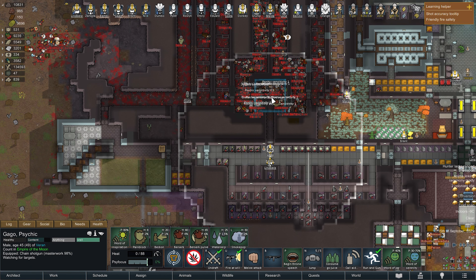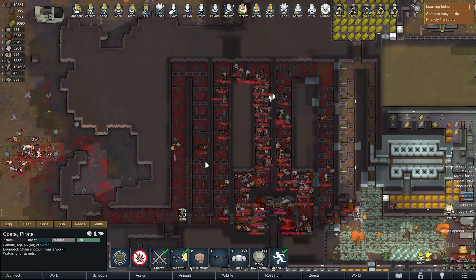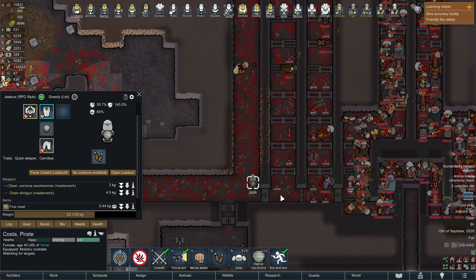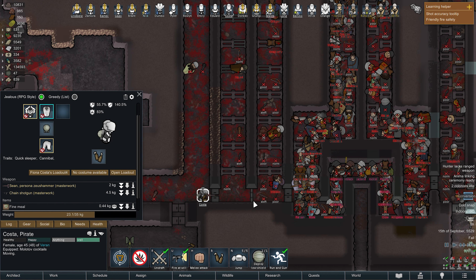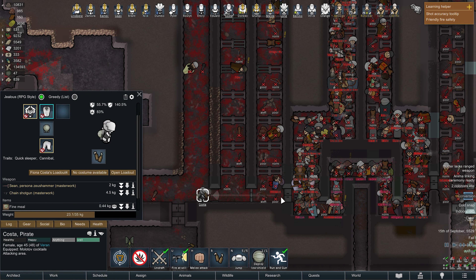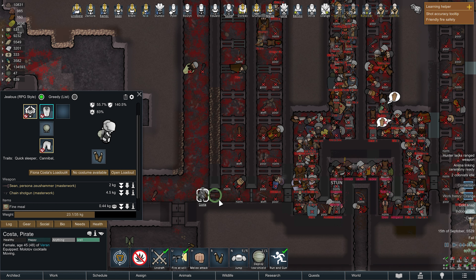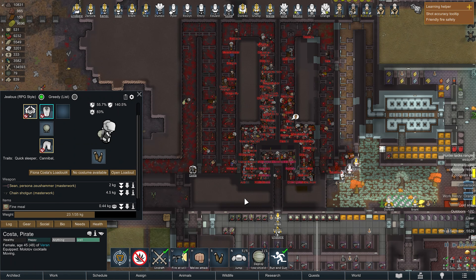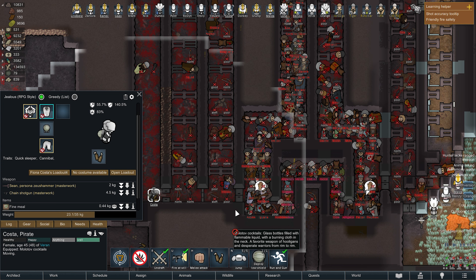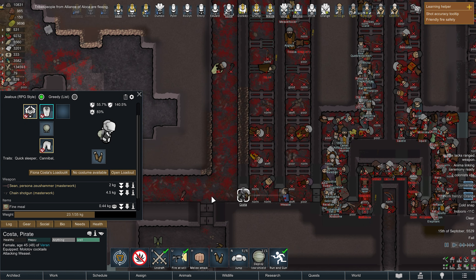Once again the Berserk Pulse deals with the first wave. After the berserk ends they will still be fighting each other — I'm not sure of the algorithm but we'll wait until the second wave hits the end of the area, then hit them again with Berserk Pulse. I will also have one or two guys ready with a melee weapon on the zigzag corner.